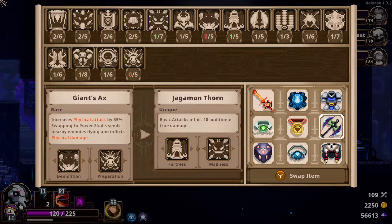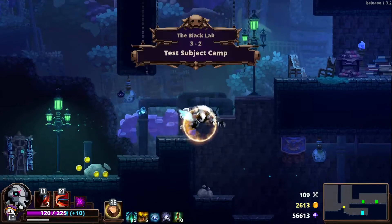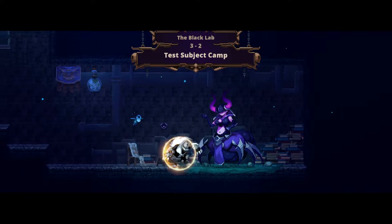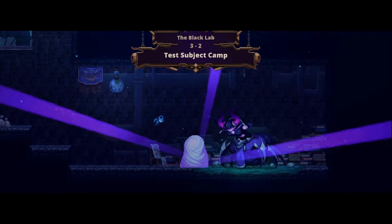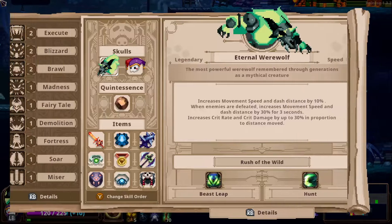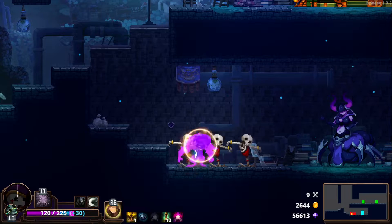We'll take Jagamathorn, sure — why not. Gives us a little madness. At least we get to see legendary wolf. Alright, we're all physical for the most part. Same kind of a thing — leaps forward, inflict bleed, and for every enemy hit increases attack speed and crit rate by 3% for 4 seconds, max 30%. Recharges — charges forward and bites an enemy affected and deals 150% more damage. Same kind of thing, so we can see the swap first.